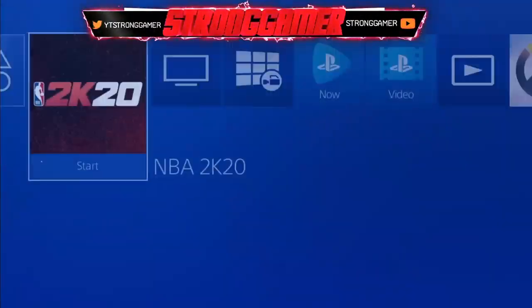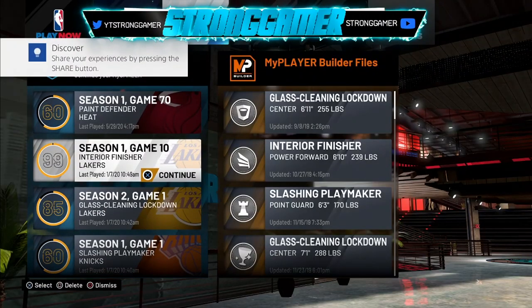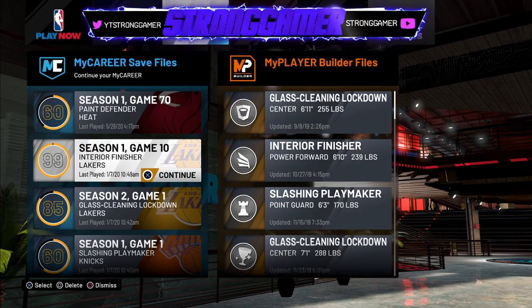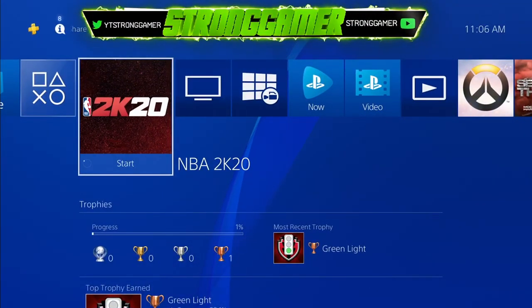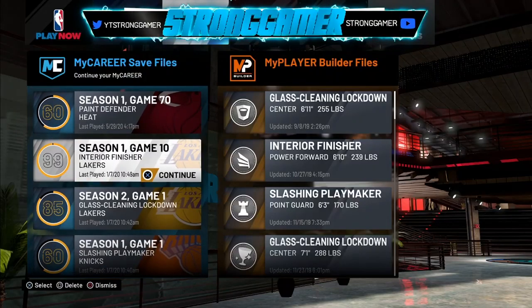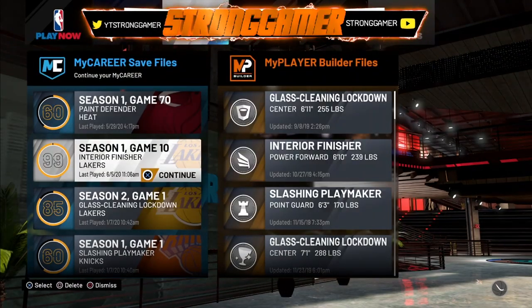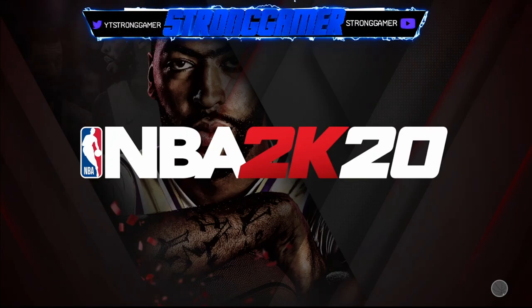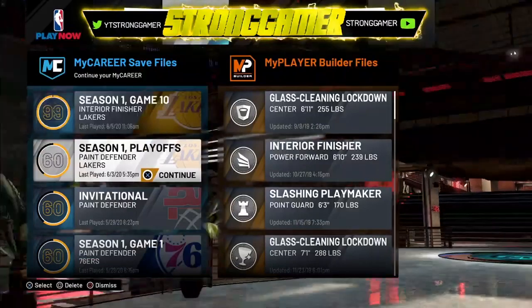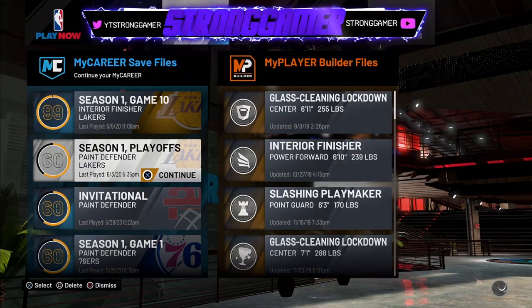I'm on my PlayStation — this is a brand new dummy account used just for glitches. I'm going to load up the 99 interior finisher build, and throughout this video I'll be pressing the PlayStation button so you can see. It gave me an error loading that up — I don't know what just happened, but it took me back to the main menu. I'm just going to load up a 60 overall instead — it doesn't matter.